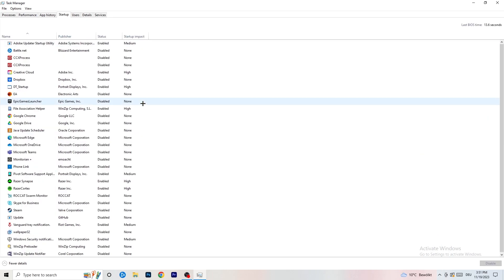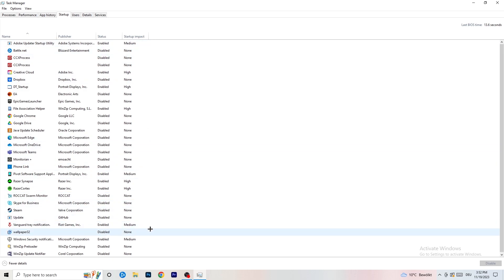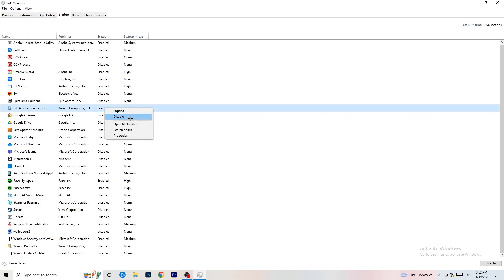Next, click on the Startup tab in Task Manager. I have a lot of applications disabled because my PC is a low-end PC — it tends to have low FPS, crashing, and not launching. You want fewer applications running in the background because they take up a lot of GPU and CPU usage. Disable every single program you don't want starting in the background when your PC starts — basically everything except Windows or essential system things.